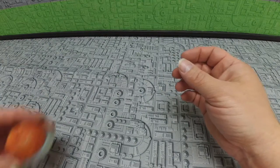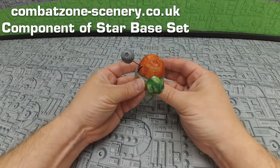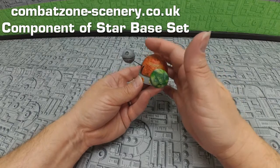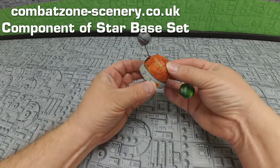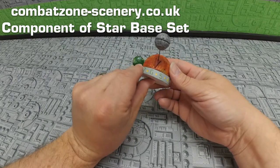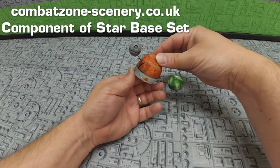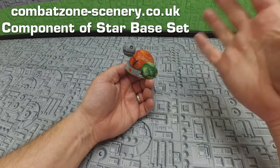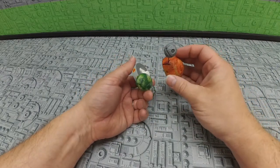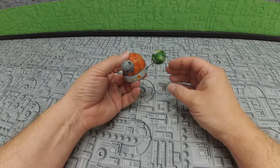I wound up upgrading my turn counter to this little guy, compliments of Combat Zone Scenery. This is something they cast specifically for the Dagobah Daves scenario. You've got Yavin with the moon of Yavin, and of course the dreaded Death Star. It rotates around the planet Yavin, and there's a turn clock on the perimeter of the base that you start at six. As the turns ratchet down, the Death Star rotates around until finally it's in position to fire around the moon — Imperials win! It's a four-piece set that you paint yourself, and it's got to be one of my favorite turn counters.